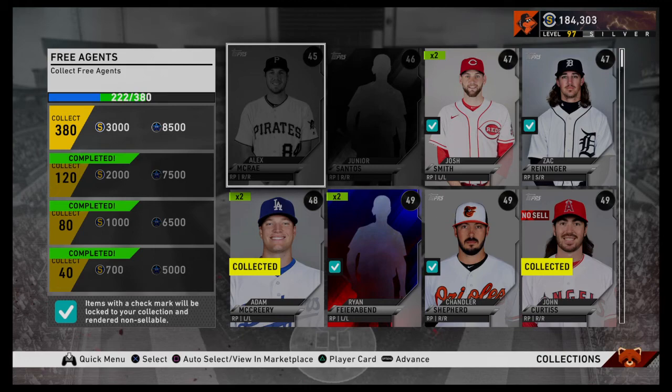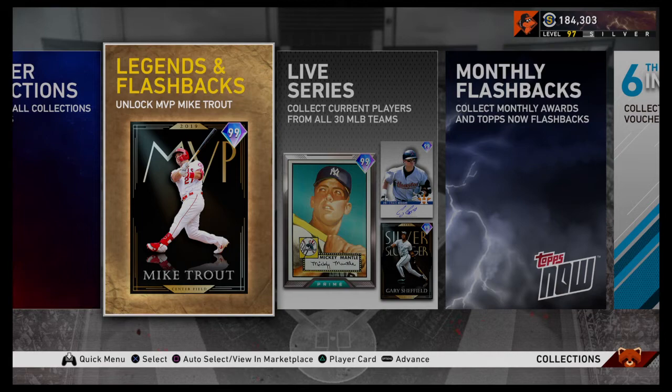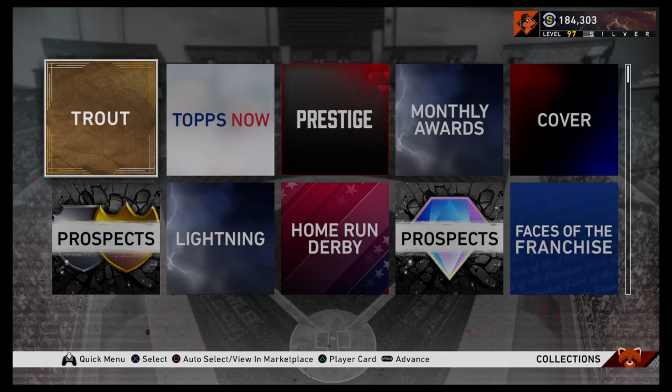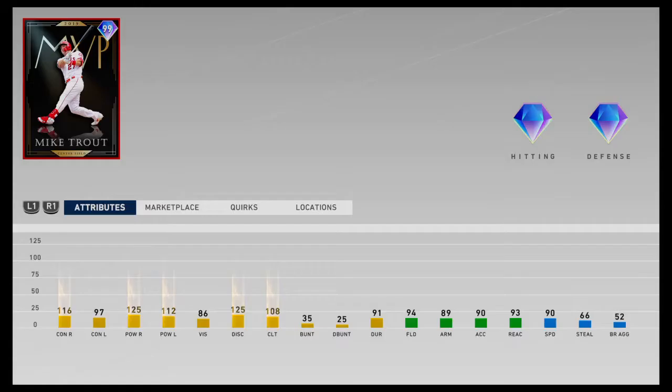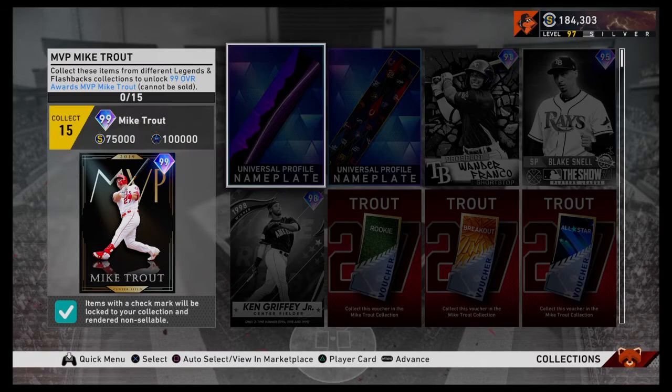That's the live series collections. Now, going over to the Legends and Flashbacks, otherwise known as Mike Trout — I'm sure you've seen this new Mike Trout, it's insane. That's a lot of XP and a lot of stubs, and that's also like the best card in the game. To get this Mike Trout, you need 15 of all of these vouchers.